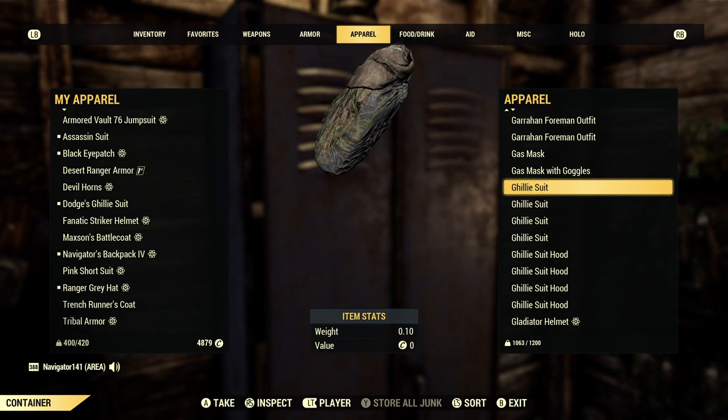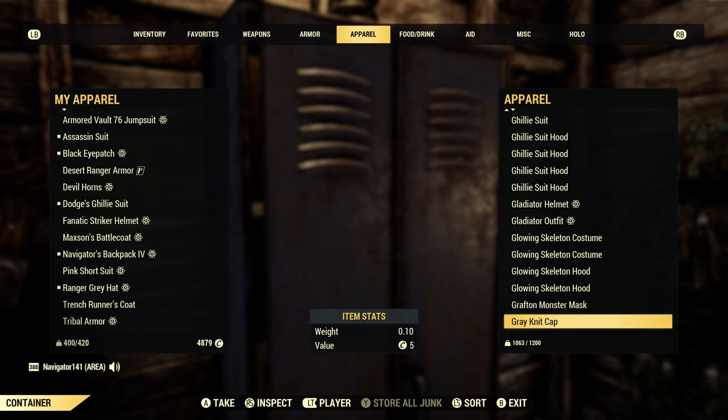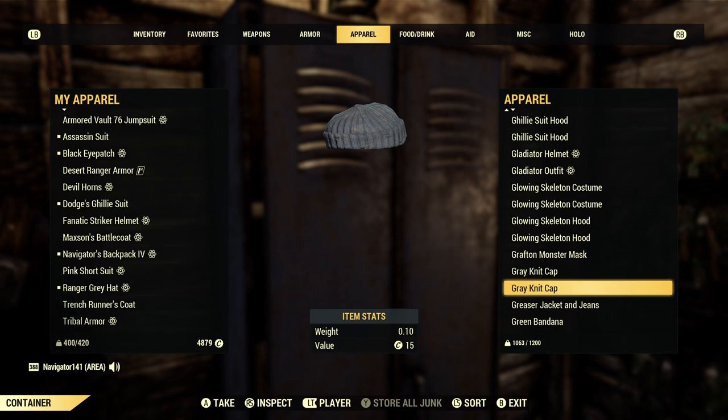These are really some of my favorite outfits — the ghillie outfits. The Gladiator helmet and outfit are so sweet. I really should do like a Spartan or Roman Centurion build — or like a Legion build. That'd be a great idea. The Grey Knit Cap is a really cool-looking item. If you need any kind of beanie, this is the one I suggest.